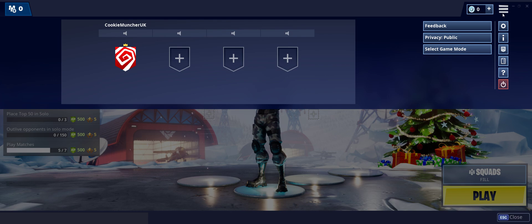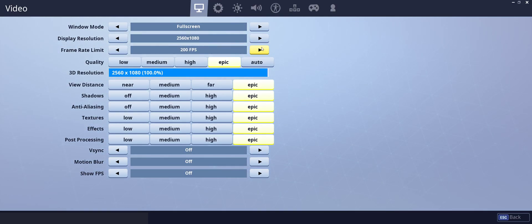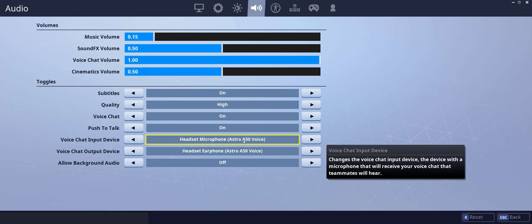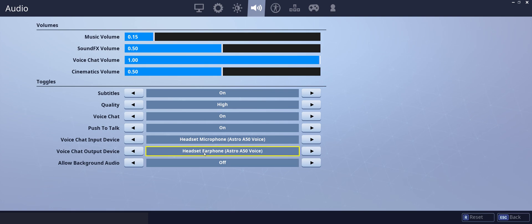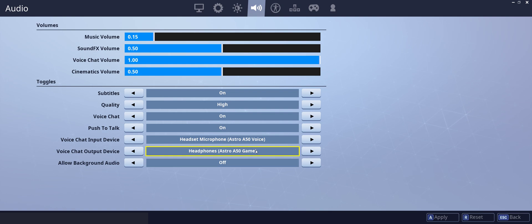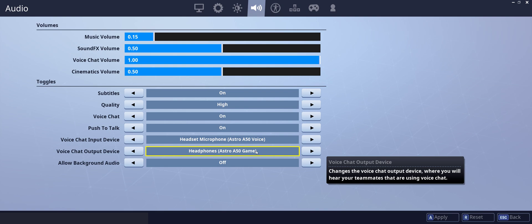Click the three-line menu icon, go to Audio, and then under Device, for the input device it should be Astro A50 Voice. On the output, I'm going to keep it on Game because my Nvidia ShadowPlay when recording won't record people's voices in-game — it's only one channel, so it only records the game. This will mix it into one channel for me.